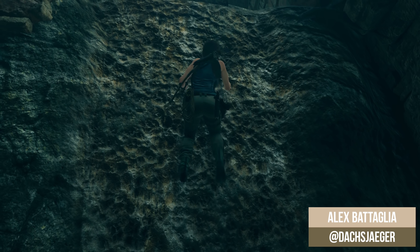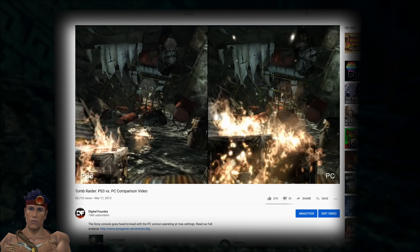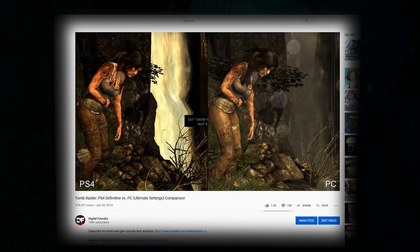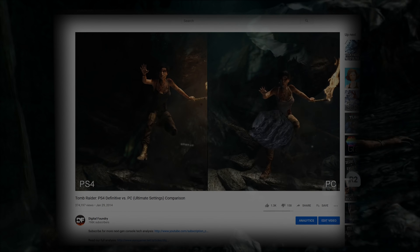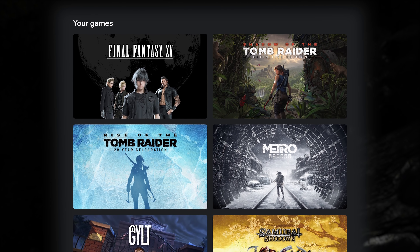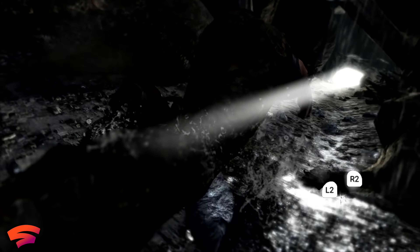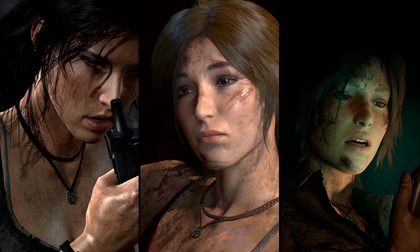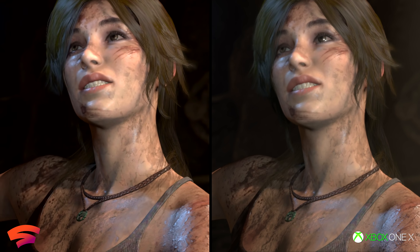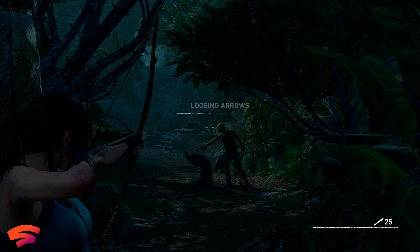The Tomb Raider games have a storied history for Digital Foundry, being used countless times as a way to judge various platform performance and rendering features since even before the PlayStation 4 was released. And like clockwork, a new platform has come out and all the games in the new Tomb Raider trilogy have been ported to it. So in today's video, we're going to look at the image quality and graphical quality of the trilogy on Google Stadia's 4K Pro service and how that stacks up next to the Xbox One X or even the PC experience in select cases.